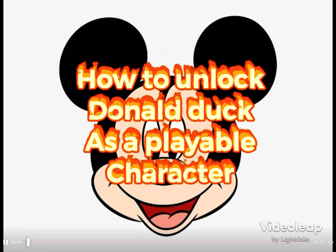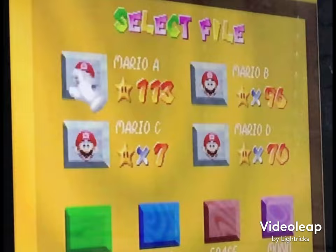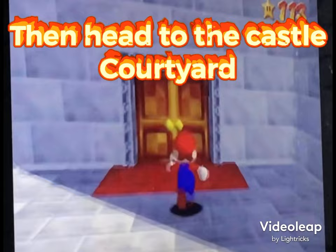How to unlock Donald Duck as a playable character in Super Mario 64. Start by spinning around three times right here, then head to the castle courtyard.